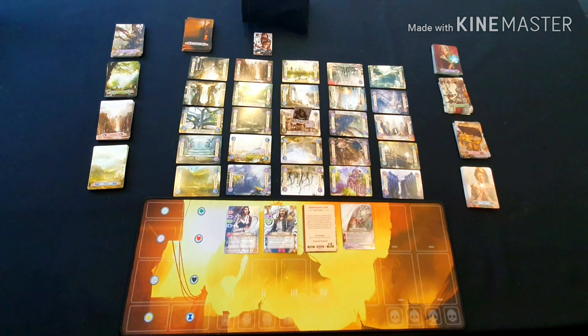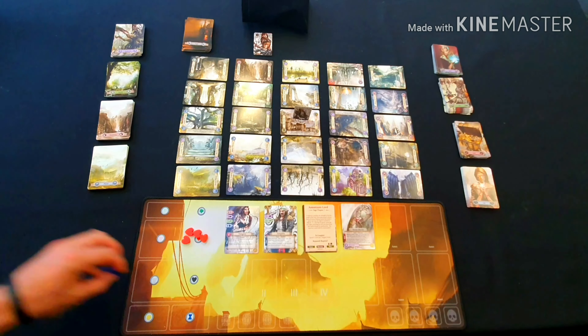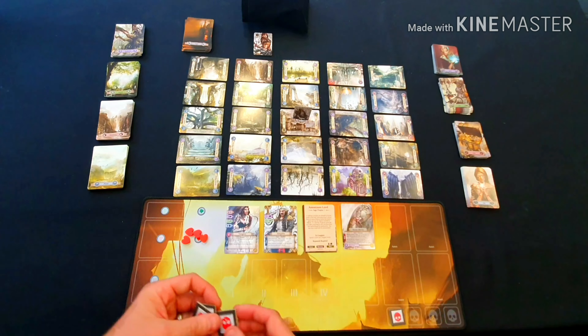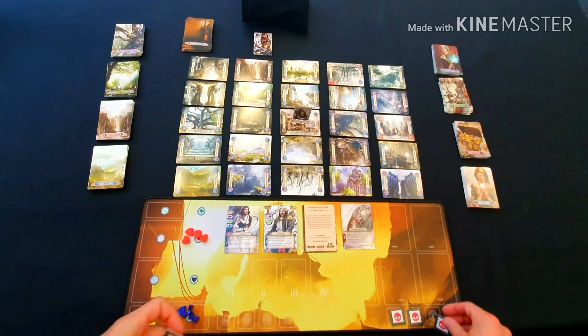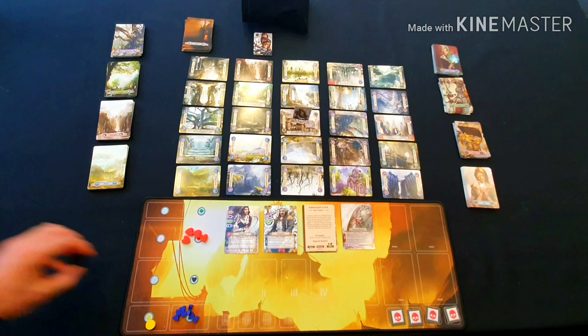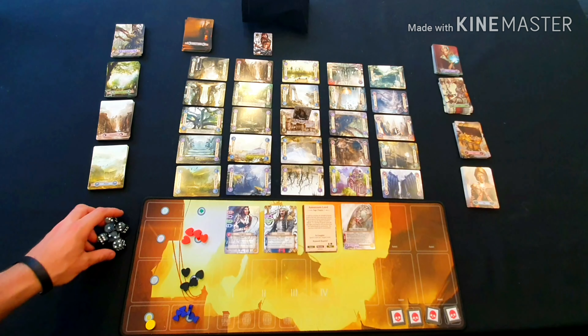Next, players need to collect some of the tokens available in the game. We need four health tokens, four fate tokens, one gold, four enemy tokens of one particular colour, and lastly four action points. We also have six dice that come with the game.